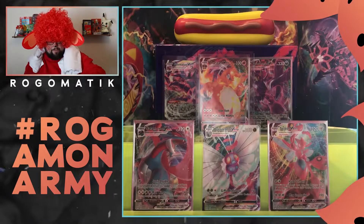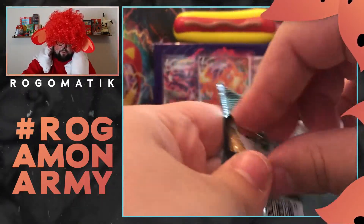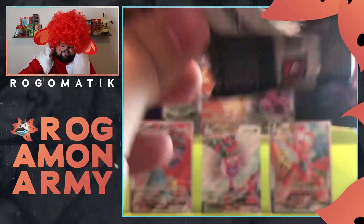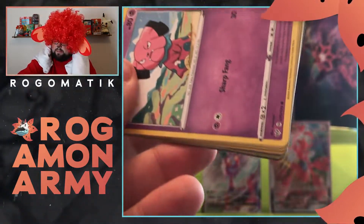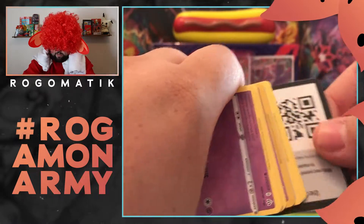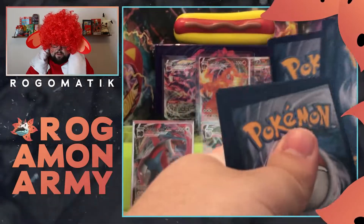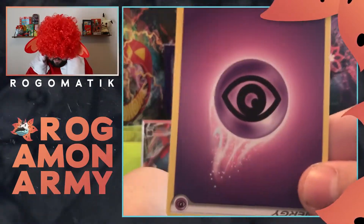Man, we've gotten some great pulls. I'm sure there's a Full Art or Rainbow in here somewhere. There's still one more that we have to get. So let's try to do it for you guys. Upside down — good luck with that, just turn your whole screen upside down. We're going to go Leaf Energy. It is Psychic.